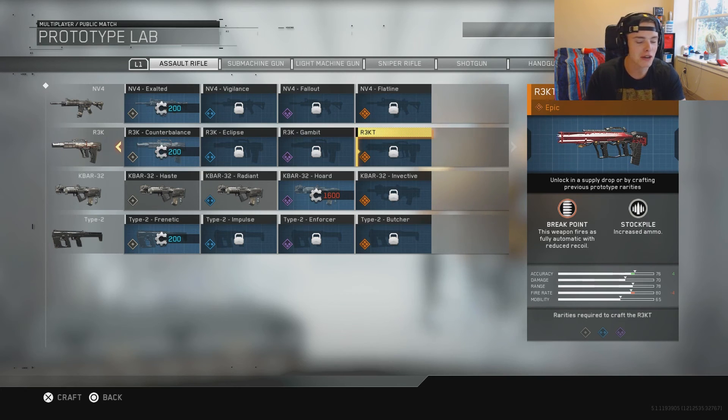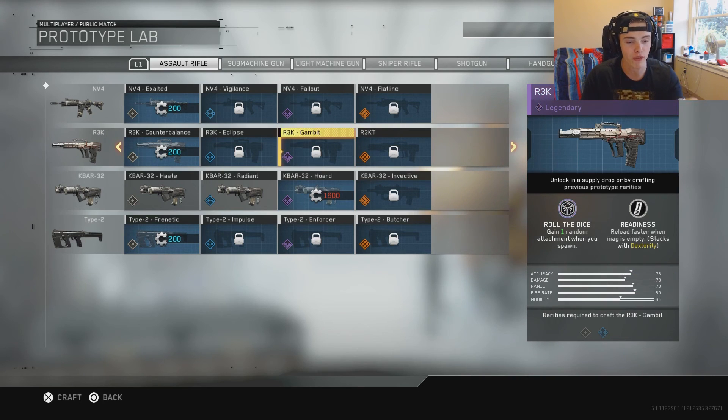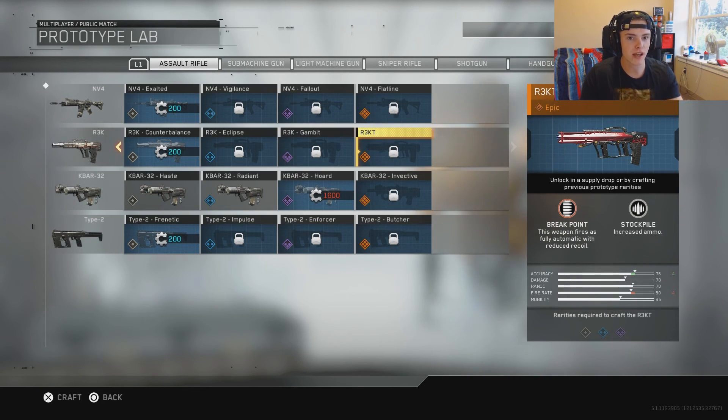Let's move on to the Wrecked. I love how they named this because the gun is the R3K — they added a T so now it says Wrecked, which I find hilarious. It has the Breakpoint perk: this weapon fires as a fully automatic weapon with reduced recoil. If you didn't know, this is a three-round burst gun and the time between bursts is so long that if you don't one-burst someone you're pretty much screwed. So firing automatic with reduced recoil is gonna be absolutely insane.